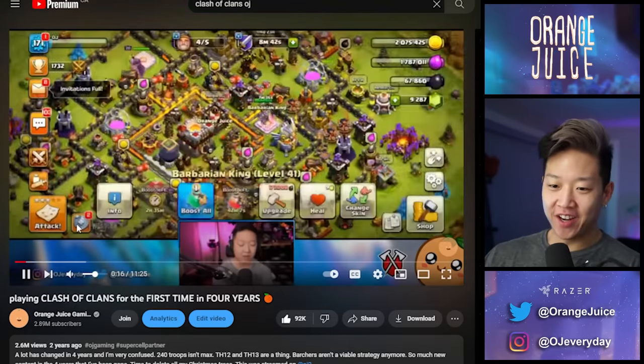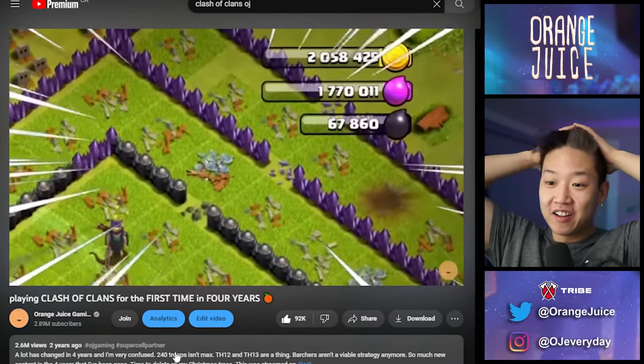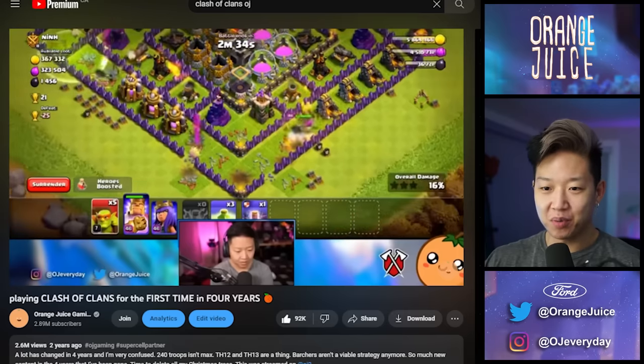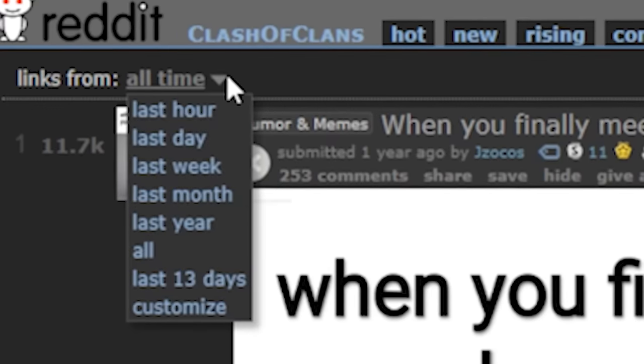This is when I open up the game for the first time in four years. I did a barcher attack — barcher is best strat. I can't believe I did barcher. Sneaky gobs, do your thing. Why did I spam the sneaky gobs? I'm bad now, but this is just unbearably bad.